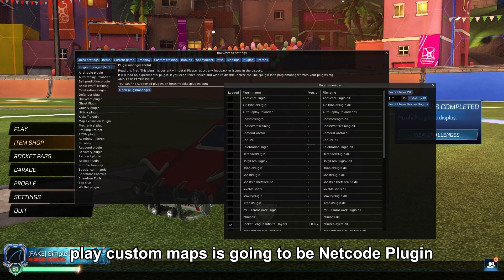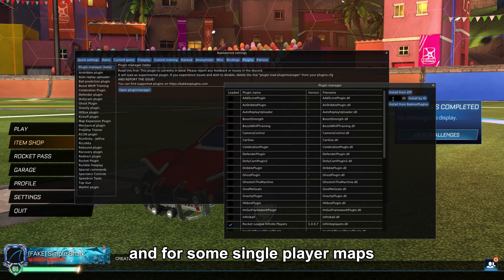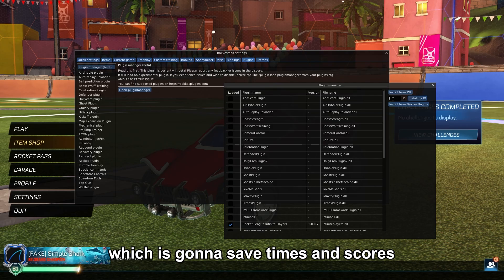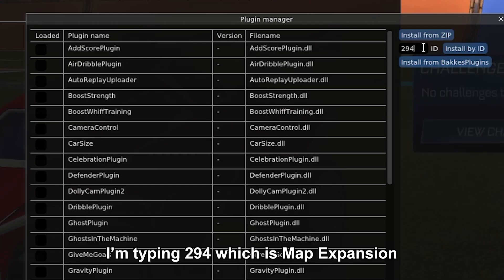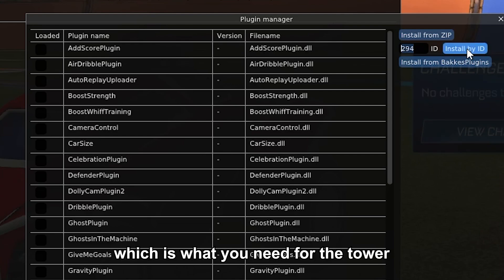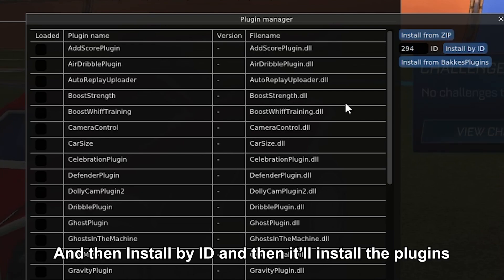The most common plugin you're going to need to play custom maps is the Netcode Plugin. For some single-player maps, you're going to need Map Expansion, which saves times and scores. To install a plugin, type the ID — for example, 294 for Map Expansion, which is what you need for the tower — then hit Install by ID and it'll install the plugin.